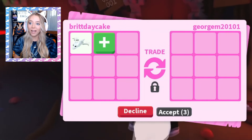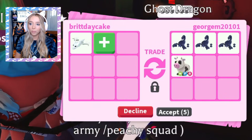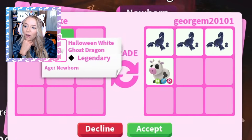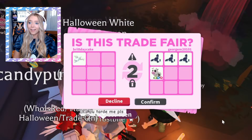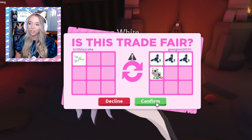I guess we somehow just ended up staying in the cave! Okay, somebody got a scorpion — somebody got multiple scorpions — okay, a neon cow! Three scorpions and a neon cow for the ghost dragon! I mean, the ghost dragon is in game forever! I don't just want to trade these away all willy-nilly though. Am I really gonna do this? The neon cow is out of game — like, that's a good pet!